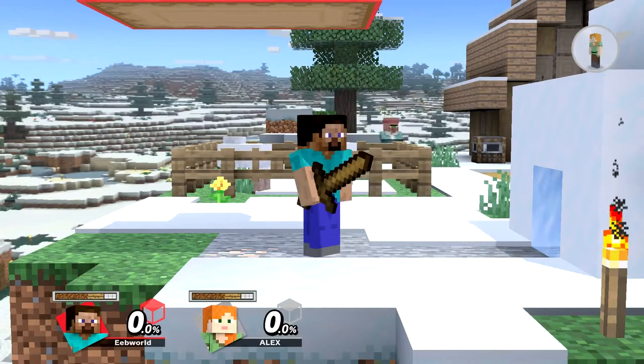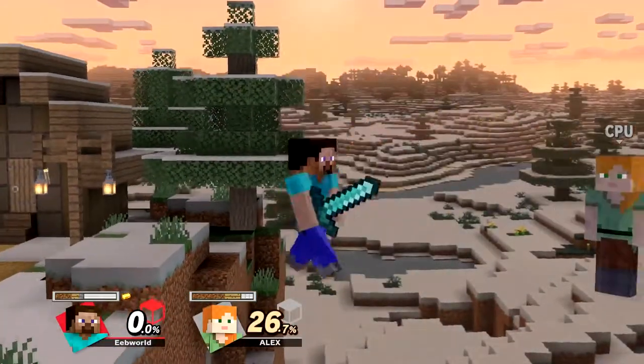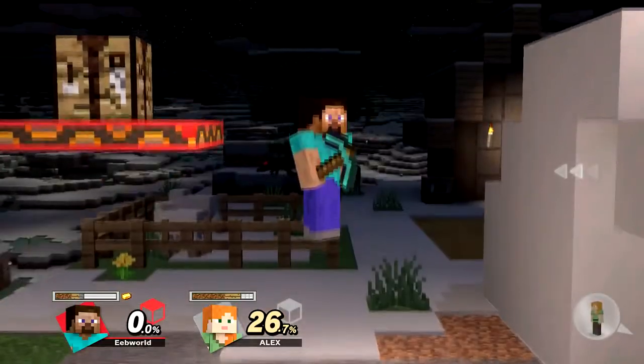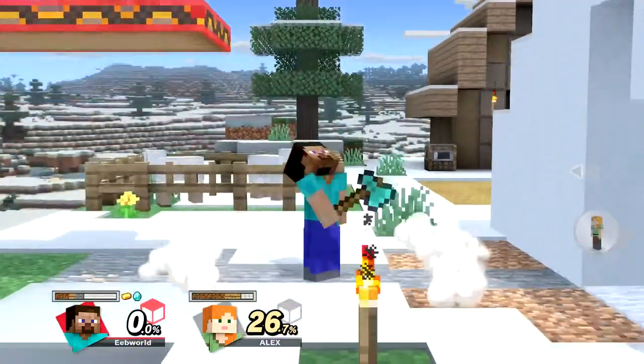He uses his sword as a jab, forward smash, neutral air, and side tilt. This move is pretty fast, and holding the attack button is enough to start a combo. He uses the pickaxe when he dash attacks, forward and backwards aerial, and when he mines.